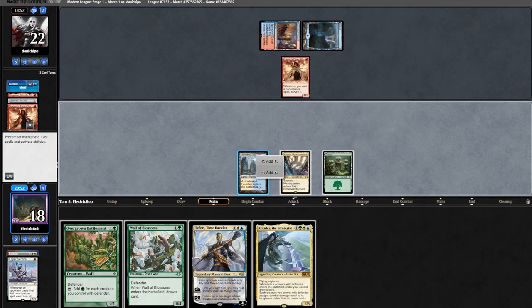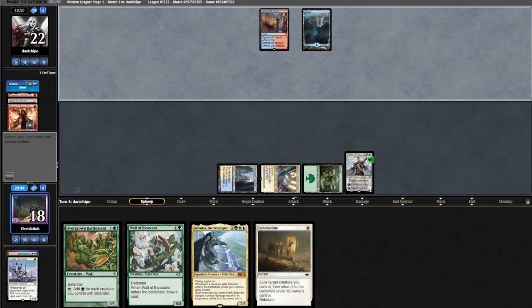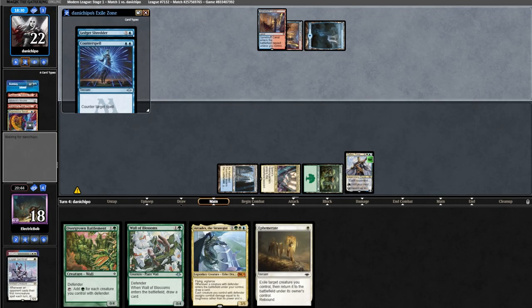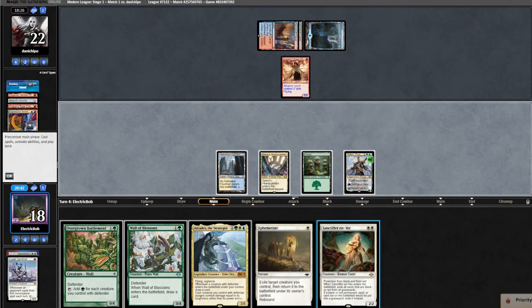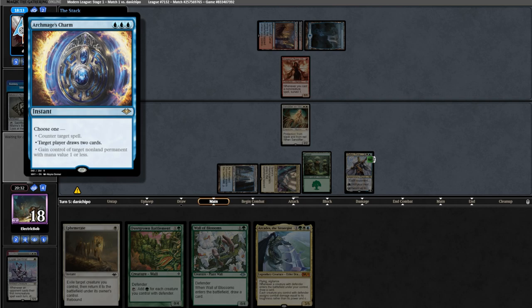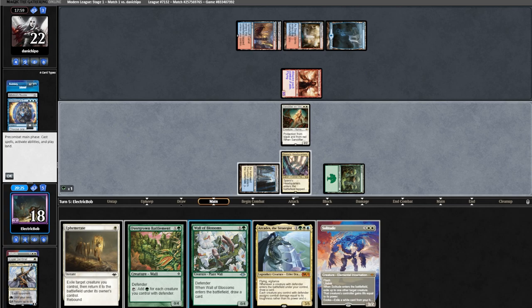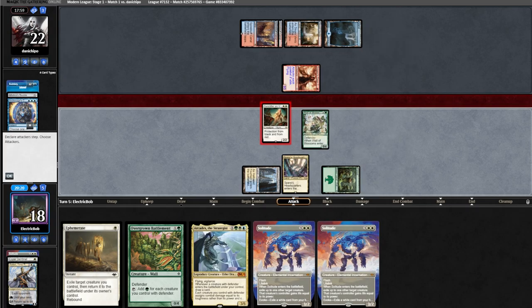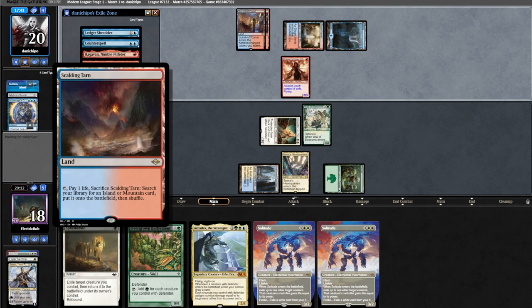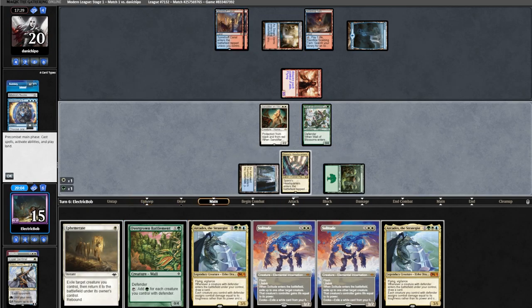They connive, getting rid of a Subtlety, and bobble our top card, attacking with everything. We trade off Sentinel and Solitude the Ledger Shredder. Down to Forest, we run out Teferi and bounce the DRC. We find a Sanctifier and run that out to turn off delirium. Opponent casts a charm on their turn, giving DRC delirium, then we align Teferi and Solitude. We run out Blossoms, find another Solitude, and attack in for two.